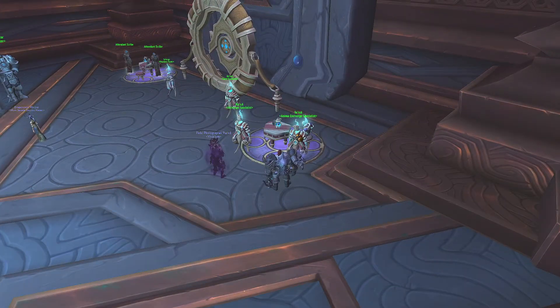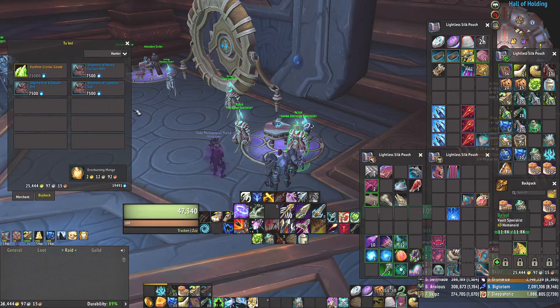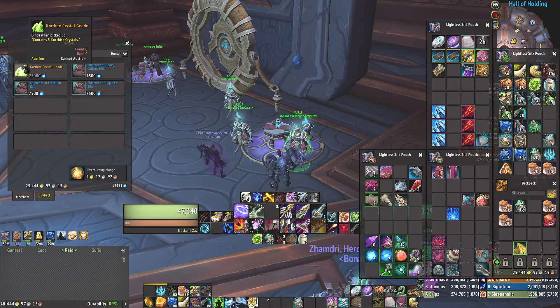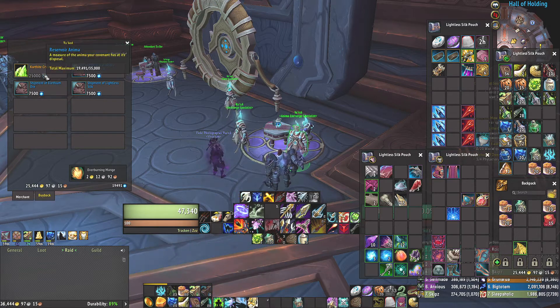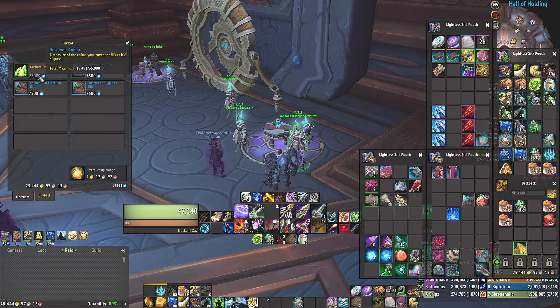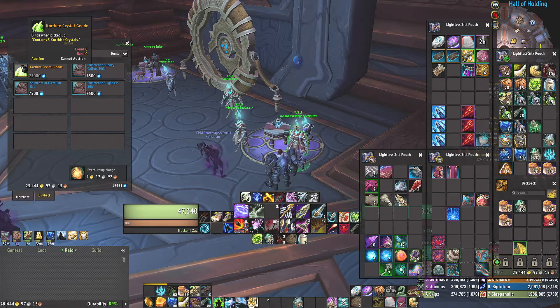His name is TuKul, and he offers Korthite Crystals — five of them to be exact — for 25,000 Anima. Which is an insane amount of Anima, but if you have a lot of Anima just lying around and you've already bought all the things you can buy with Anima, it's a quick way to make a little bit of cash. Every 25k Anima right now, on Illidan at least, is going for five Korthite Crystals, and they're selling for about 2,500 gold apiece, so that's like 12,500 gold.